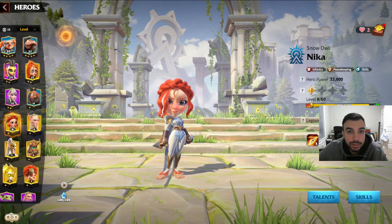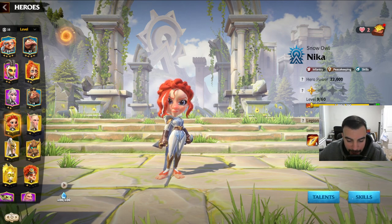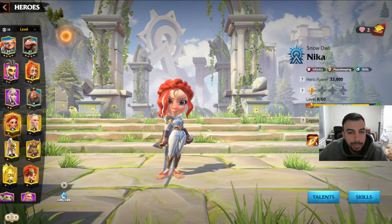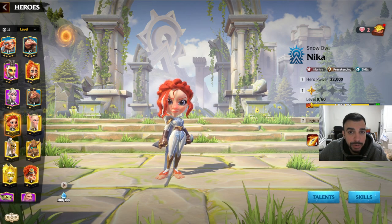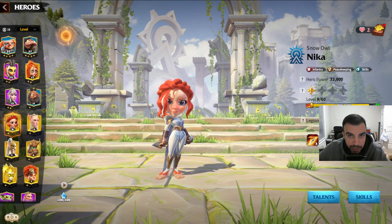What is going on COD Familia? It is your boy BN, aka Mr. Kingdom Builder, and today I'm going to give you guys a crash course on identifying and figuring out how to come up with hero pairings.